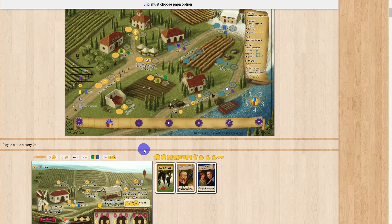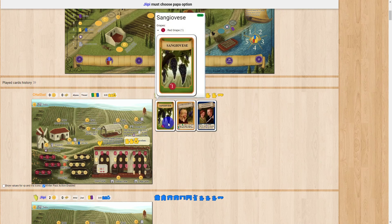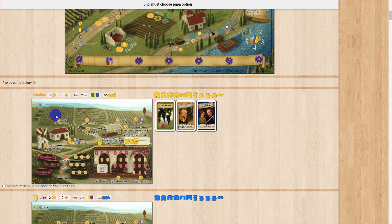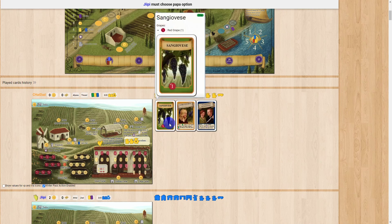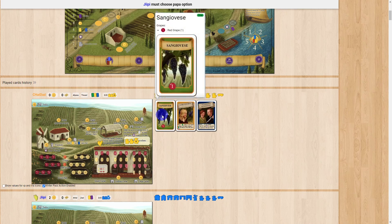Let's look at each player's board. The best way to understand what we're doing is the path of making wine. The first step is to grow your grapes in these fields. You place green cards in the various fields — they each have a maximum value of five, six, and seven. You place cards whose numbers add up to the field's maximum.